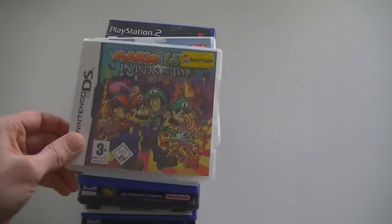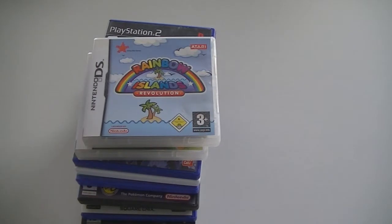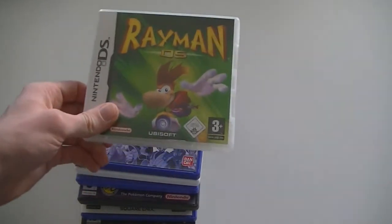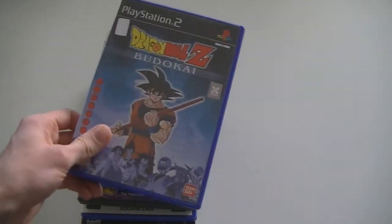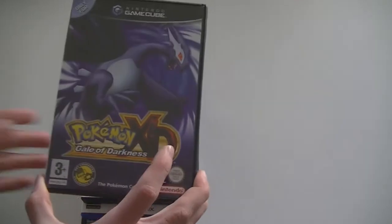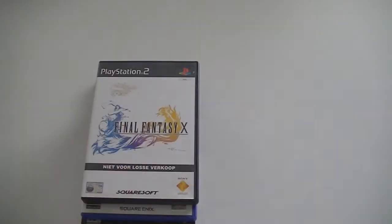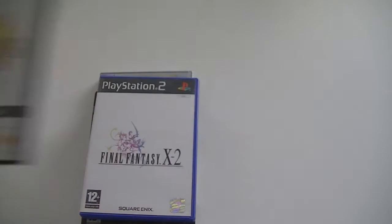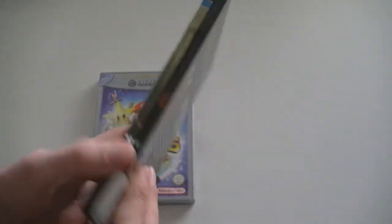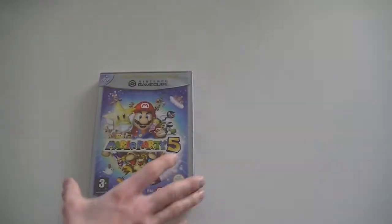Then some PlayStation 2 and DS. First up, Mario & Luigi Partners in Time, Rainbow Islands Revolution, and Rayman DS — these are all from my own collection by the way. Then Dragon Ball Z Budokai, SingStar Legends, SingStar Pop Hits, Pokémon XD Gale of Darkness (which is of course GameCube, not PlayStation), Final Fantasy X, Final Fantasy X-2, Killzone Collector's Edition — this is a Steelbook, actually the first Steelbook ever released. And the last one is Mario Party 5.